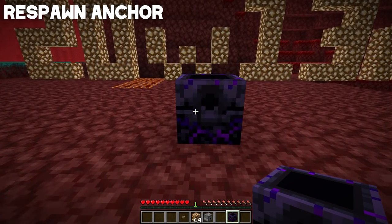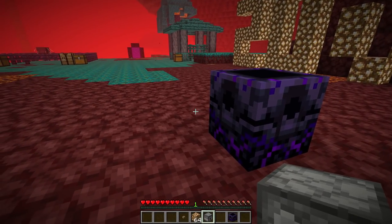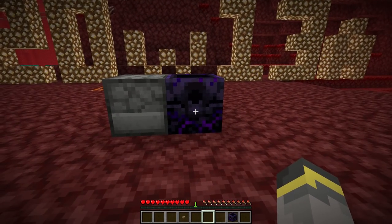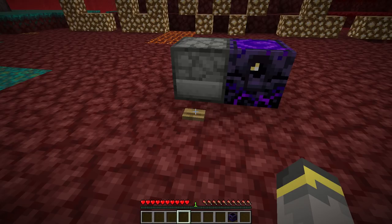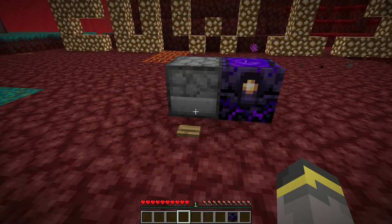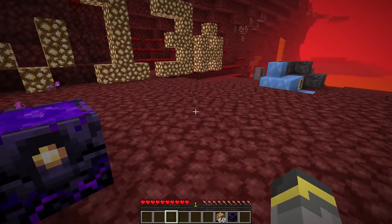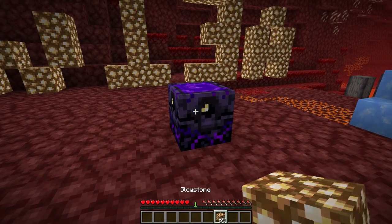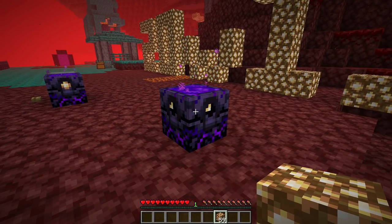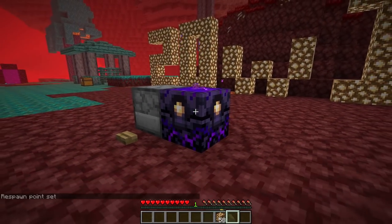Starting with the respawn anchor — the star of last week's snapshot. Previously you had to charge it manually with glowstone, but now dispensers can do that job for you. A dispenser with glowstone facing the respawn anchor will charge it fully. Note: glowstone is now consumed when charging the respawn anchor, which makes sense.